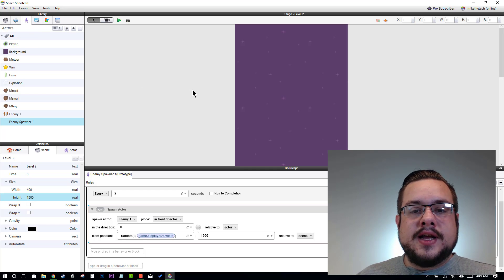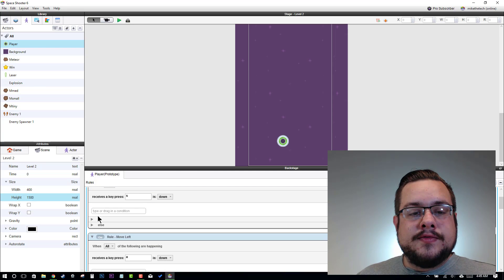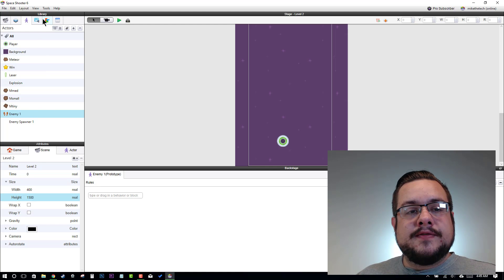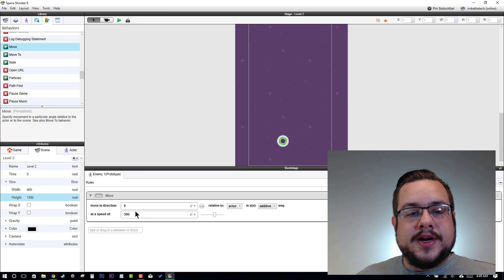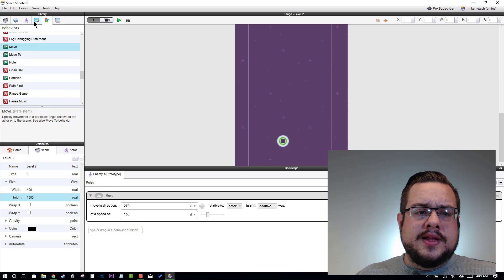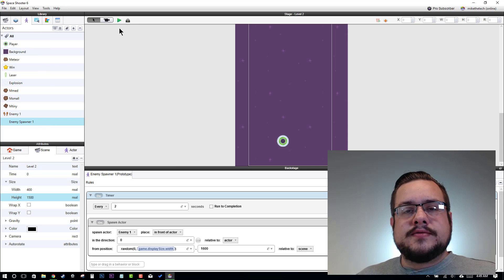Now, this is going to create enemies above the top of the screen, but they're not going to do anything yet. If we look at our player, we move at a speed of 300. So we want our enemies to move a little bit slower than that. We'll go to Enemy 1, then to Behaviors, and look for the Move Behavior. We'll drag Move Behavior over, set it at a direction of 270 — which is down — and we can verify that using our scroll wheel. Then we'll set the speed to 150. This should make the enemy move downward and spawn every two seconds. We haven't created a timer to win the game yet, but we can do that in a second. Let's hit Play.